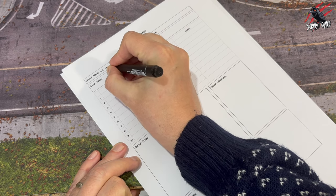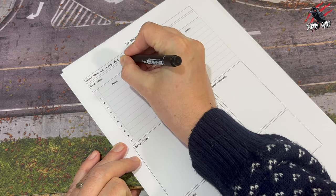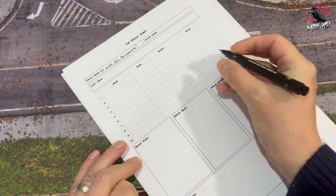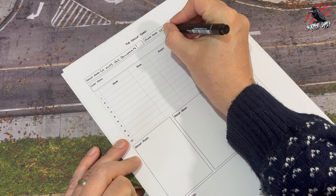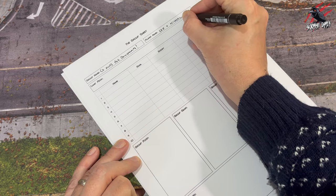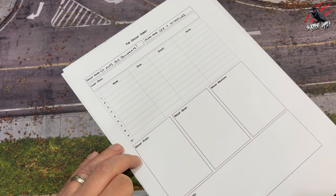First, give your group a name. Our group are on the hunt for donuts so we're going to go with 'Go Nuts for Donuts', and then fill out the player name. Population Z is a solo co-op game — you can also play it player versus player — but we're going co-op so it's going to be me and my son Nicholas.